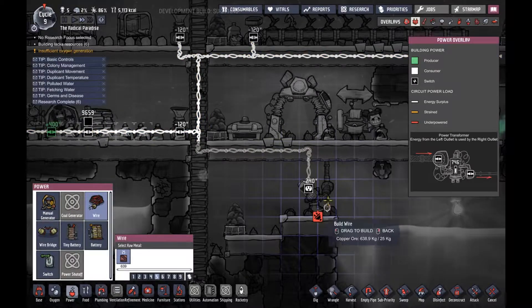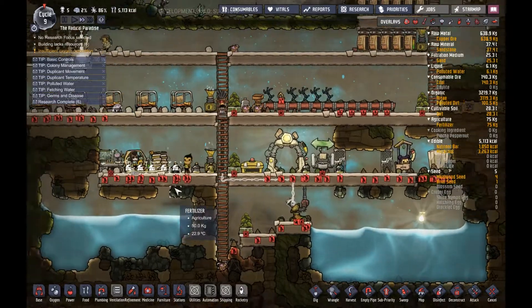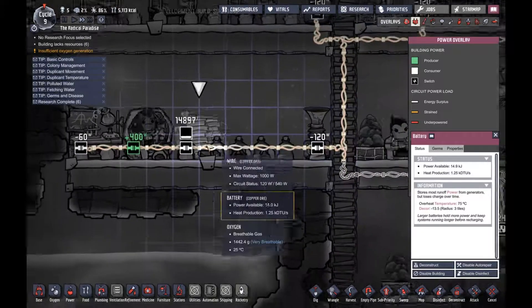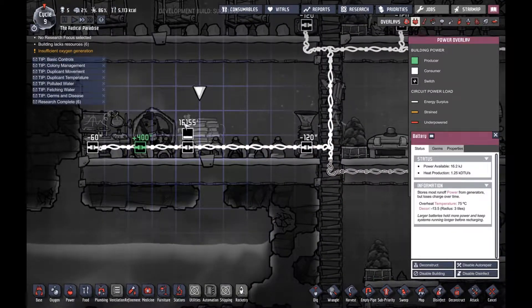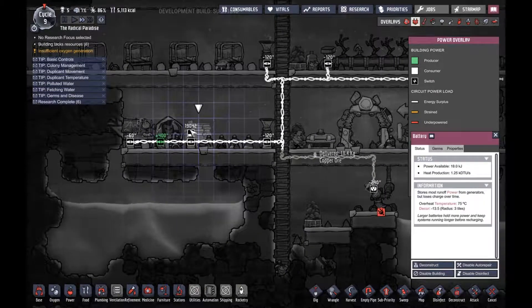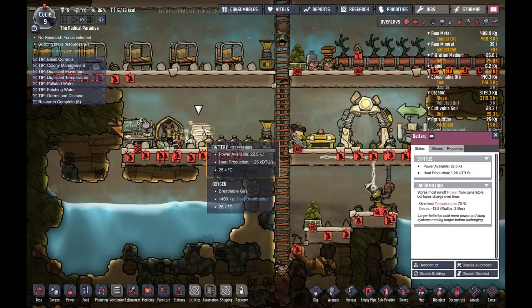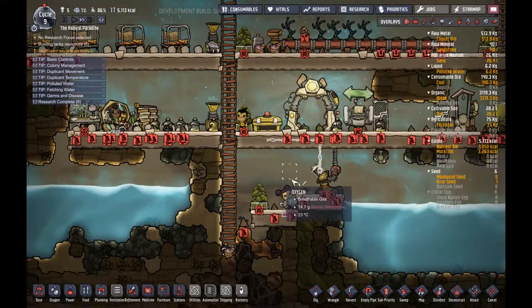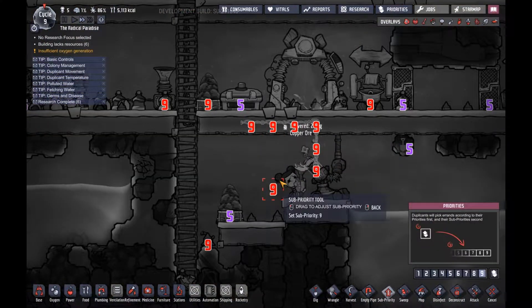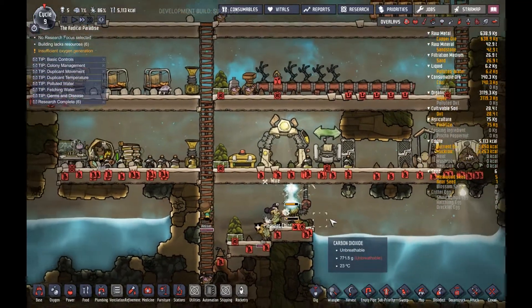Let's check the power overlay. That has a lot more power than the other two — those had 7,000 each, this already has 20,000! So that's pretty good. Wow, okay — they need to make these wires. Bubbles, good work — make those wires!